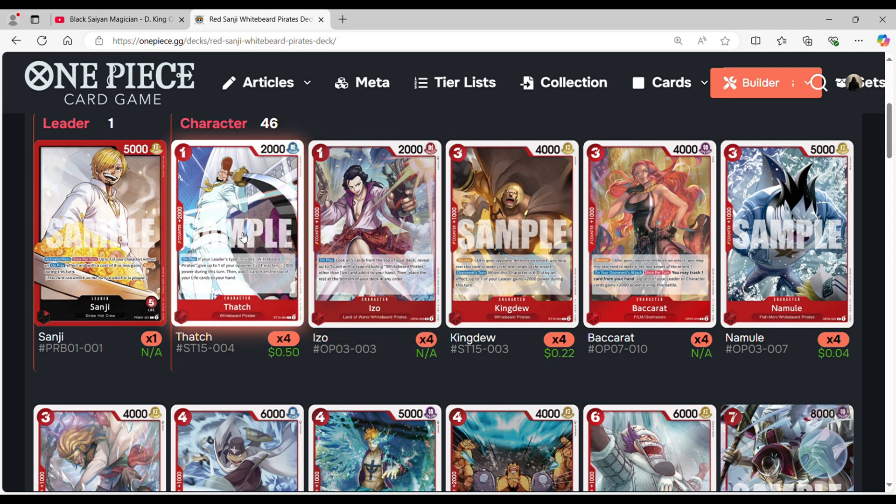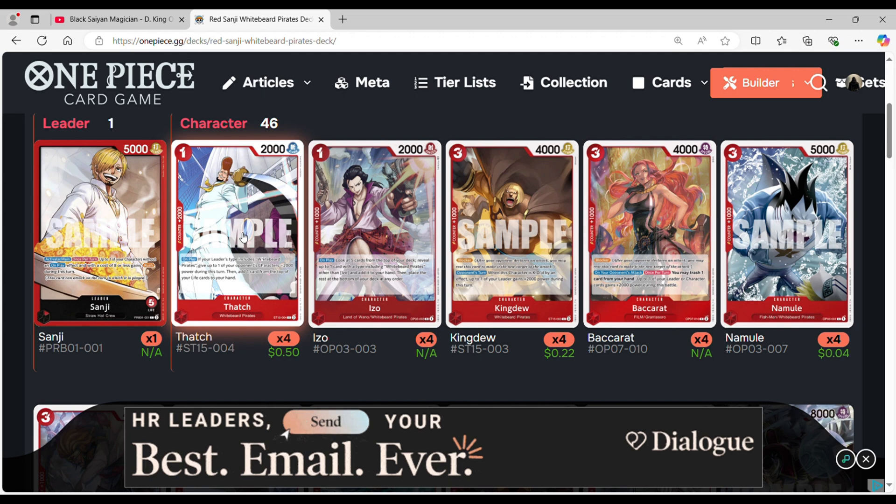Starting off, we're maxing out on our 2k counter Thatch from ST15. Unfortunately, you're never really going to use the on-play ability. It's mainly to search with your Izo, which you'll see after, but it's only useful if you have Whitebeard. The whole purpose is so that you can have a searchable 2k with Izo.